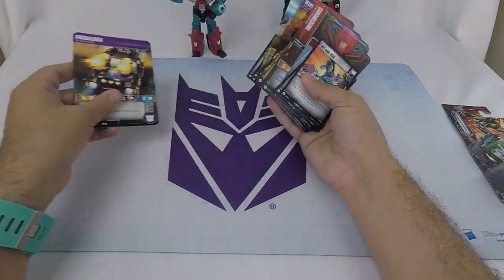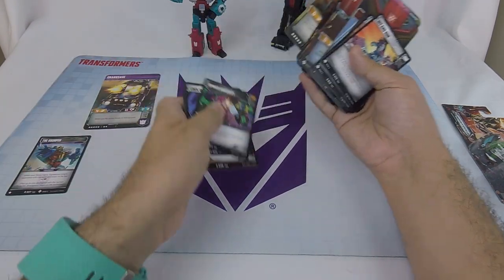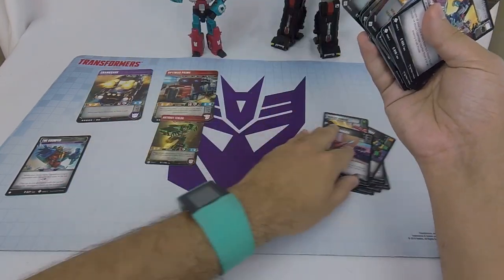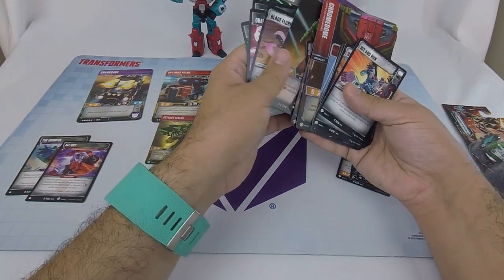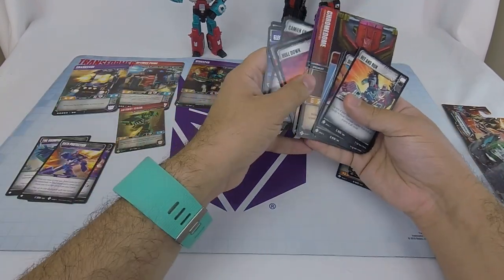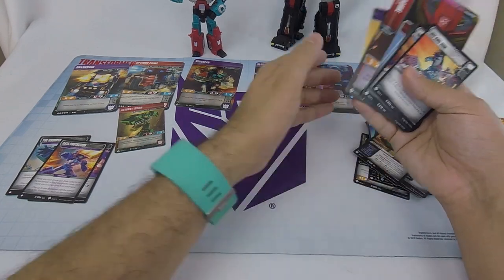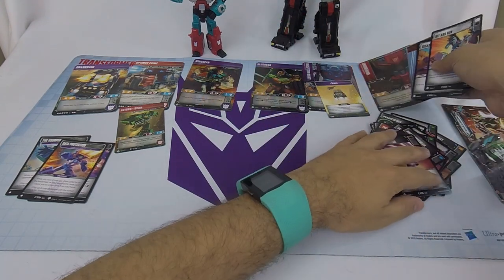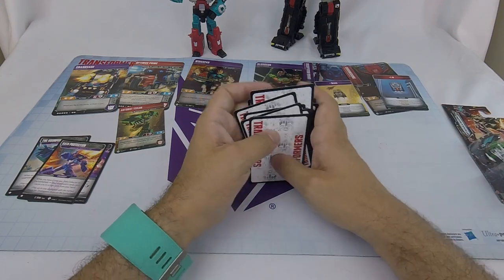For characters, we've got a strat that we can't use, of course. Battle cards, character, character, battle cards, character, strat, battle cards, character, strat. It looks like we have a matching stratagem and character in this case — head battle cards — and the last one is Chrome Dome.